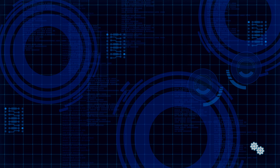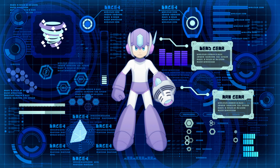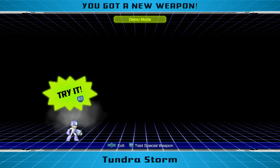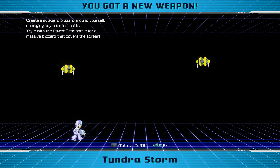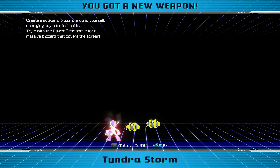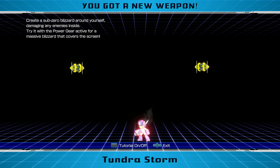Alright, thankfully we had enough energy, because I didn't really want to use the weapon tank yet. I kind of want to save those for Wily's Castle, because I'm sure there's going to be a Wily's Castle in this — I mean, it's been in all of them so far. Tundra Storm. Holy crap, look at that. How are you going to miss with that? It says: create a Sub-Zero Blizzard around yourself, damaging any enemies inside. Try with the power gear active for a massive Blizzard that covers the screen. That is insane. That's definitely going to come in handy next time.